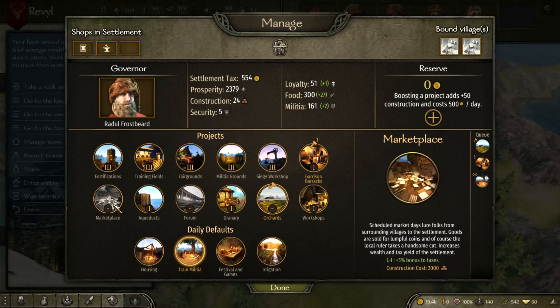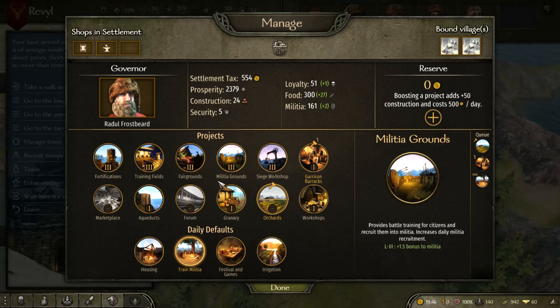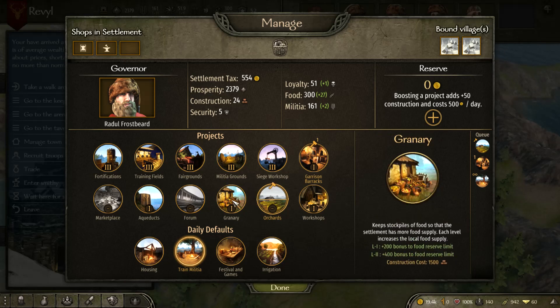Marketplace: upgrading it gives a bonus to tax — level one is a 5% bonus, gradually increasing to maybe 10, 15, or 20%, so it's great for more income. Aqueduct increases prosperity, which is probably one you want to build first — higher prosperity boosts your gradual tax increase, loyalty, militia, and happiness. Forum is to do with your owner's influence, which comes into play more when you're a kingdom. I'll cover that in the kingdom guide.